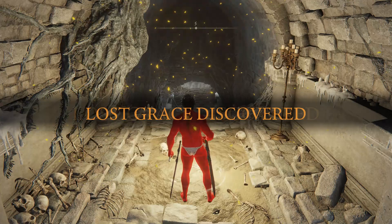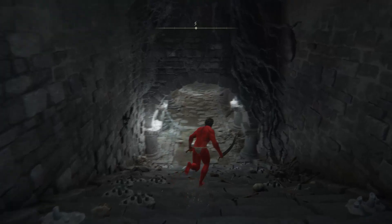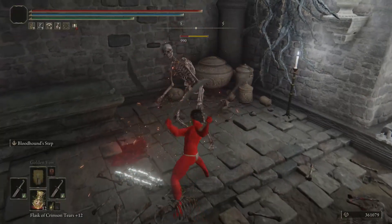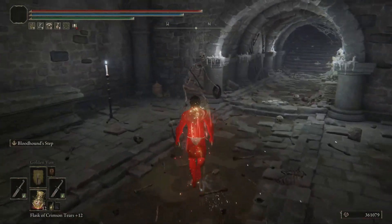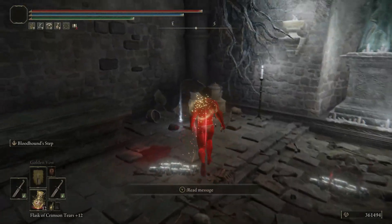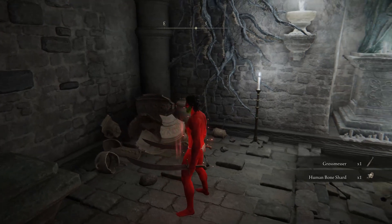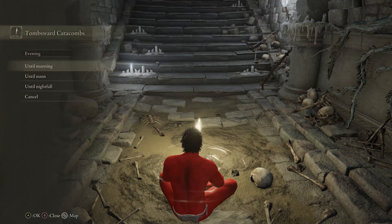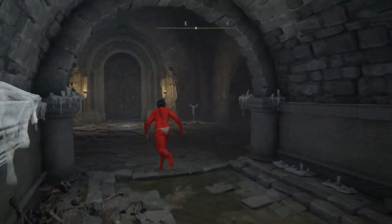Come down here and activate this Lost Grace. Up ahead is a skeleton I like to farm. This will require a Stone Sword Key to get into this room, but this gentleman right here is the guy you're going to want to farm. He's going to have a buddy over here who won't have what you want. We pick this up and we have the Grossmesser. Increased discovery will improve your chances.